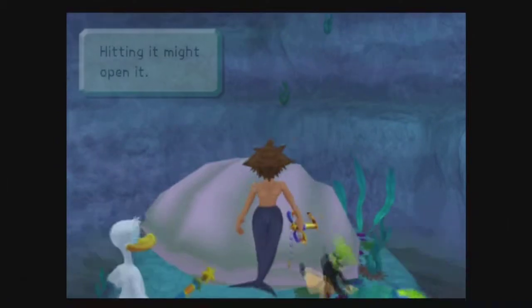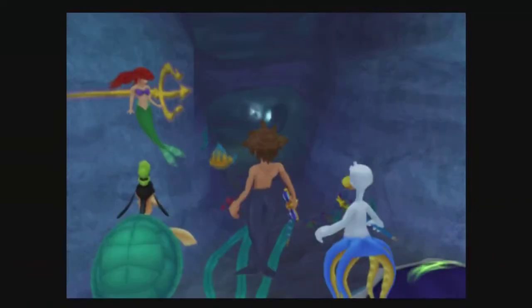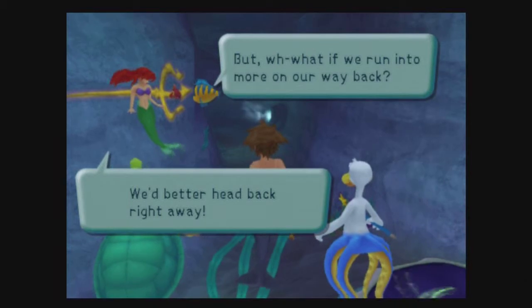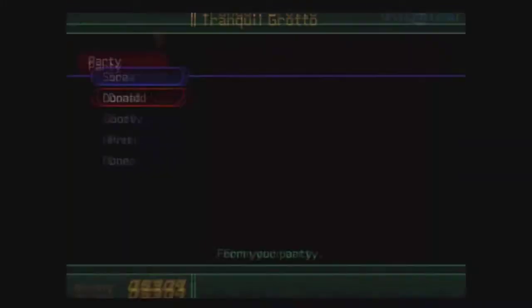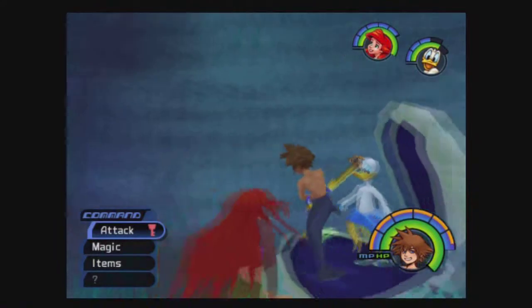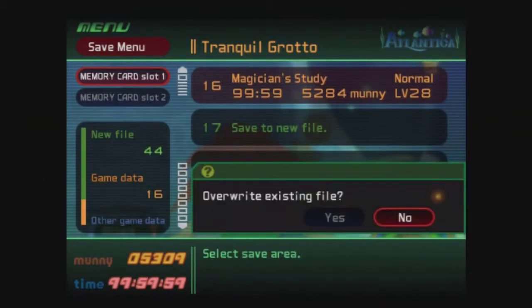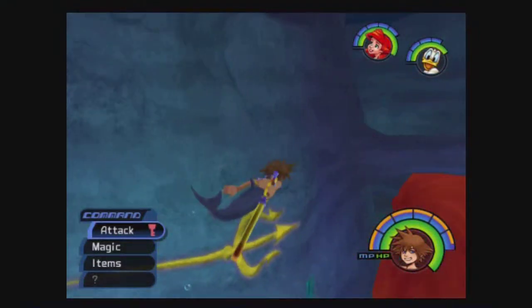You gotta examine this clam to get something out of it — I tried hitting it before, stupid game. I'll put Ariel in the party — why not. We'll give Goofy the shaft since we didn't swap him out last time. Let me save real quick. This world is kind of easy to get lost in because it's a bit disorienting — the easiest way is to follow the trails.